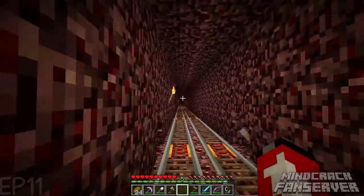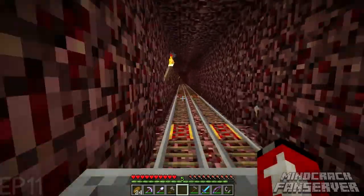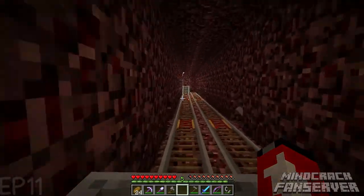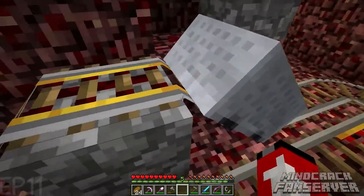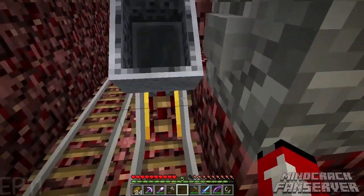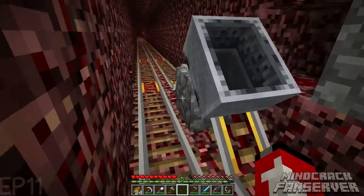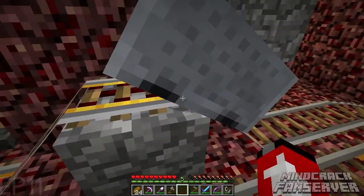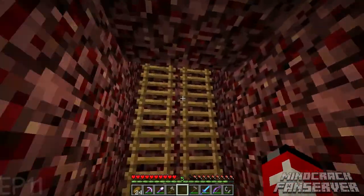I've done some work on my castle — I finally got that courtyard thing completed, although I still need to clear out some stuff and add a bit more detail. So this is the station idea: you come up here and these two unpowered rail thingamabobbers stop you, then once you hit the button it releases the cart and makes the whole thing go. I think that's the best way you can possibly make it.